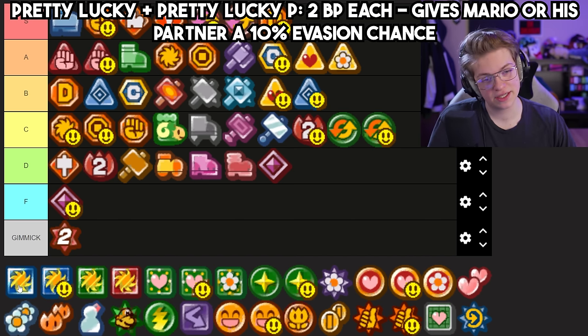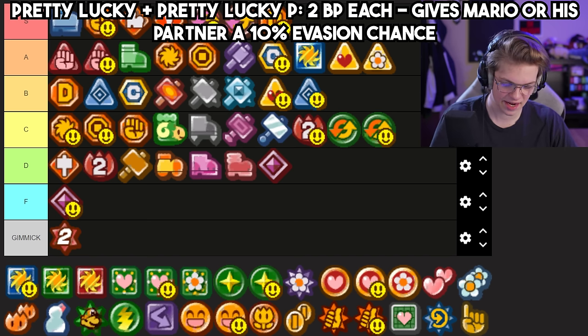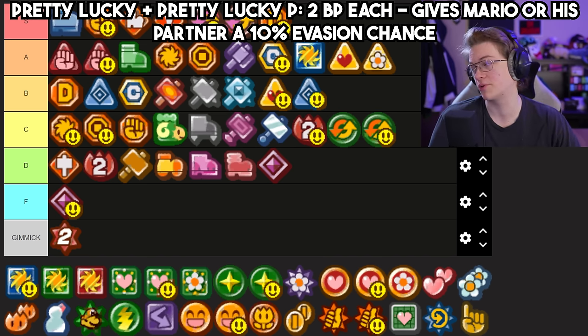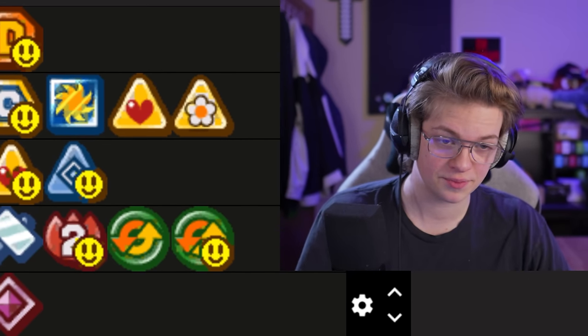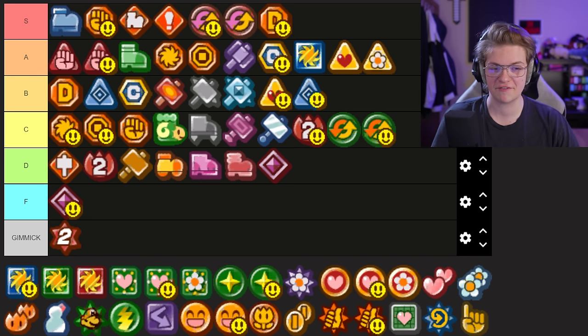Pretty Lucky I think is a solid B here — it's pretty cheap to equip. You might find times where you're building out your badge loadout and have two extra badge power and ask what to spend it on. Pretty Lucky is a really good option because it gives you a 10% chance for attacks to miss. Sometimes just getting that freebie miss can be so nice, and it doesn't cost that much, so it's kind of worth having if you have the space in your loadout.